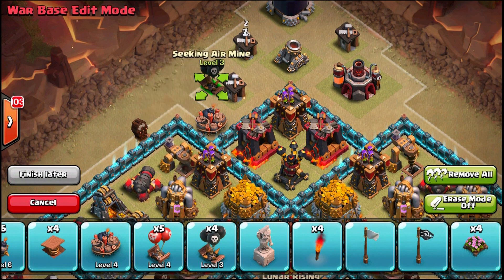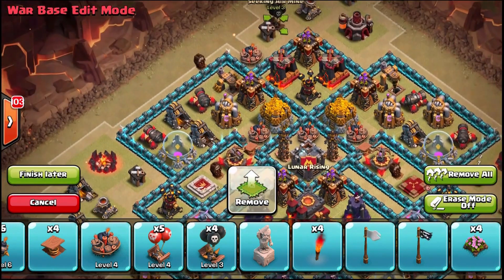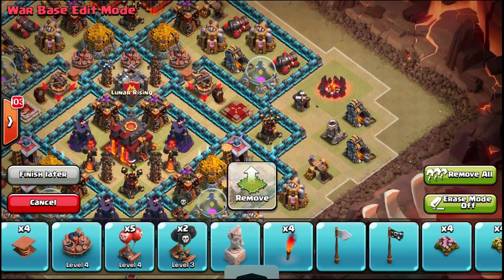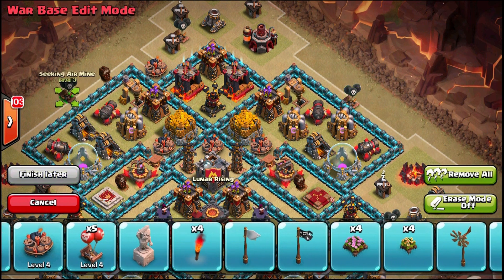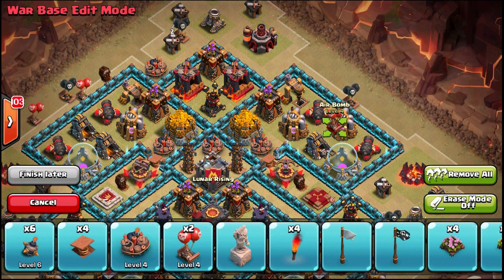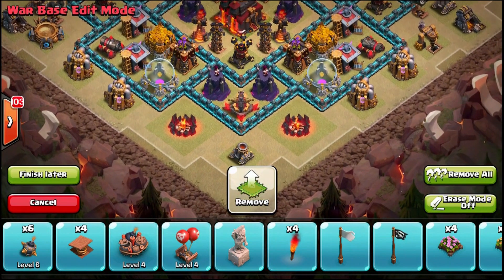That placement draws troops deployed from the top over to the left, but if troops deploy directly from that side it just pulls them against the wall, which doesn't help me. I'm putting air bombs far to the outside — you want to take out dragons and balloons as soon as possible. Look for the weak spots that are exposed against air — that's where people will deploy balloons and dragons, and you want to catch them right as they drop.